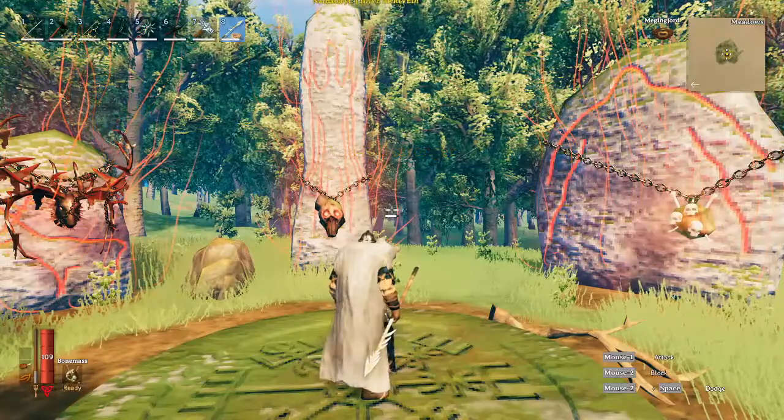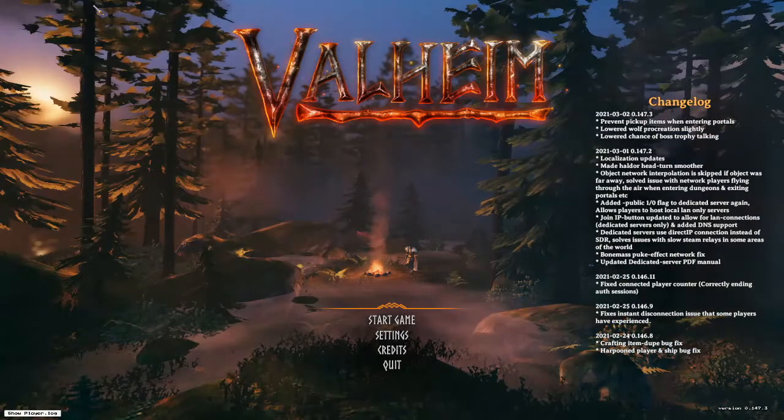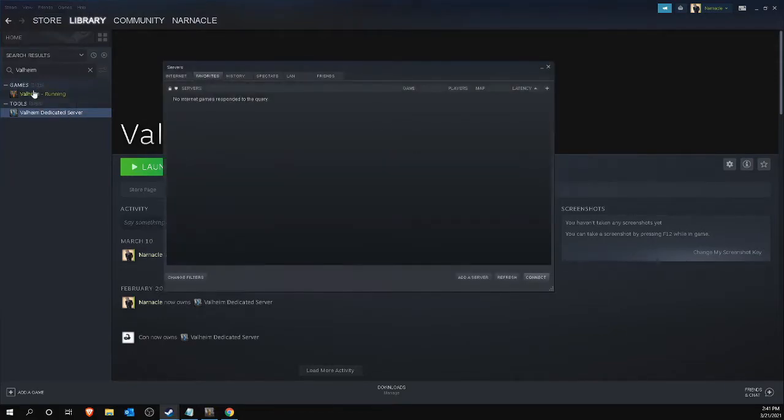The game does not remember this information, and entering the IP address and port every time is a bit tiring. Fortunately, there is a solution. Open Steam and click on View in the top left of the menu, then click on Servers. In the screen that appears, click on the Favorites tab and click Add a Server at the bottom right. Then enter the external IP address and port of the Valheim dedicated server and click Find Games at this address.